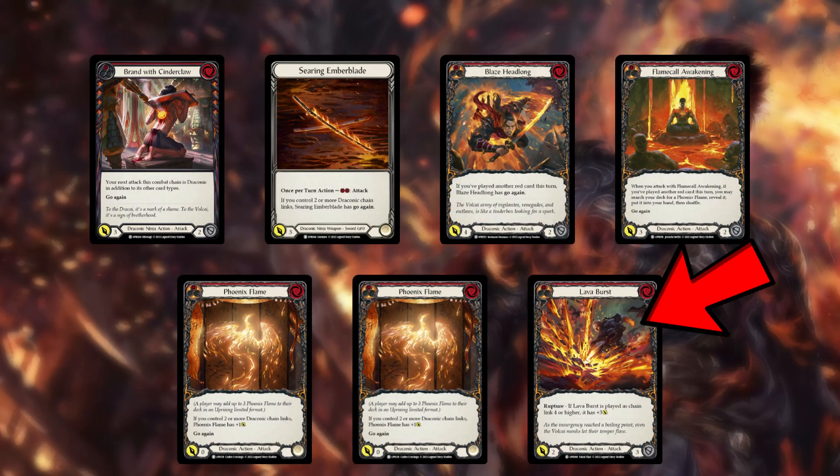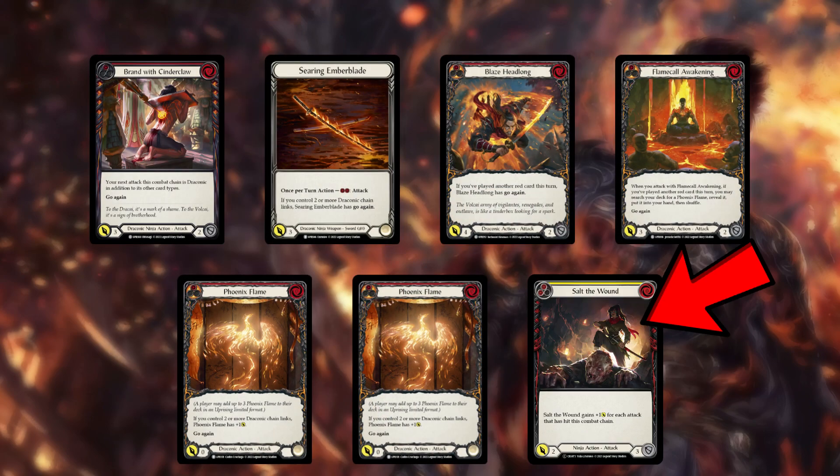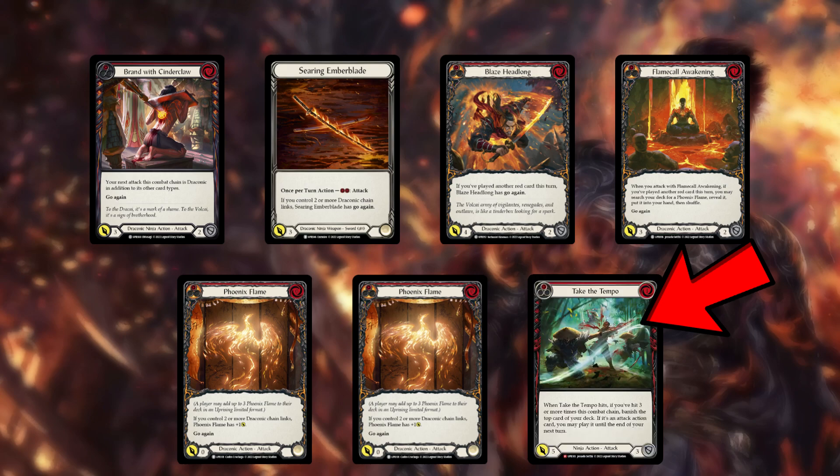Fi usually wants to end the chain with Lather Burst or Salt the Wound, which can lead to high damage output, or Snatch or Take the Tempo to provide cards for the next combat chain.